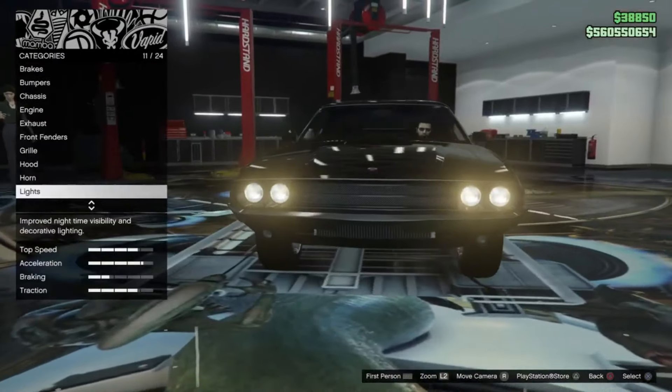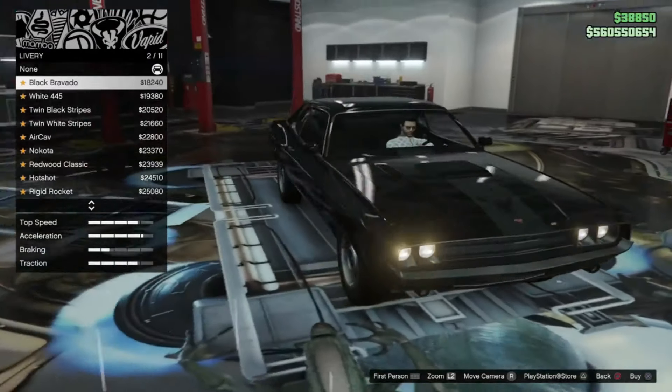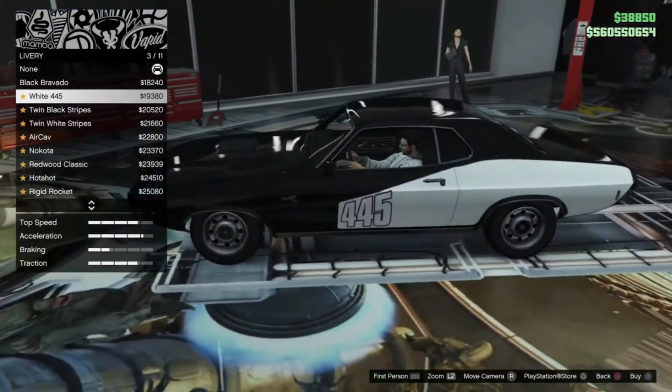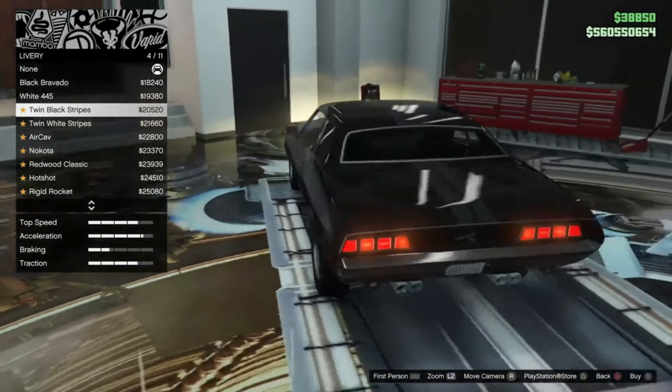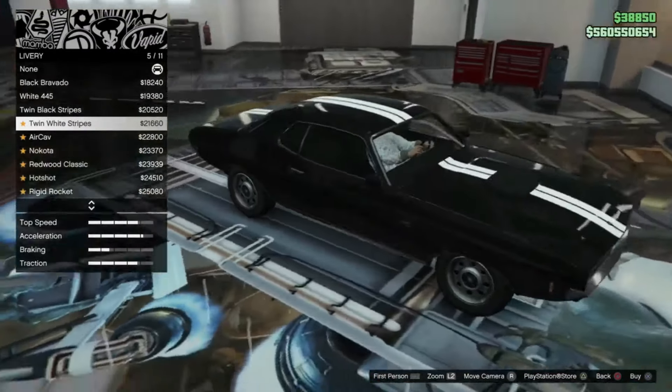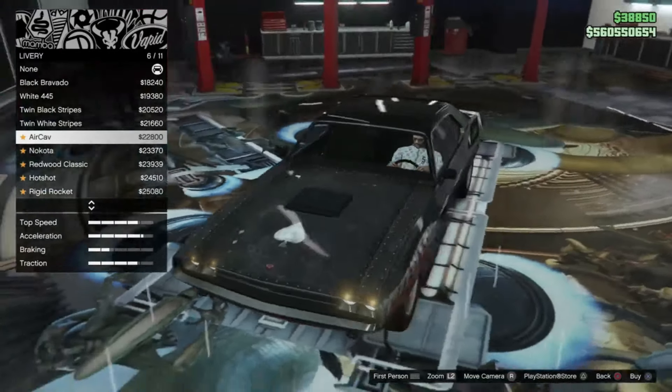The Gauntlet Classic also has some unique roofing customization options that include a vinyl roof, which really adds to the uniqueness of the car. On the topic of uniqueness, this vehicle has 11 unique liveries that can be applied, as well as a trim color option — always a cool customization feature.